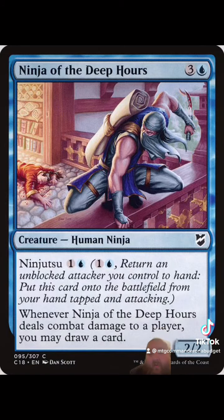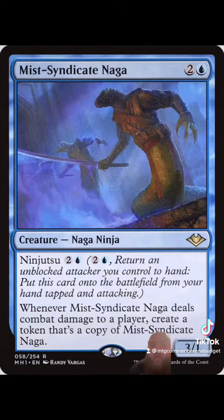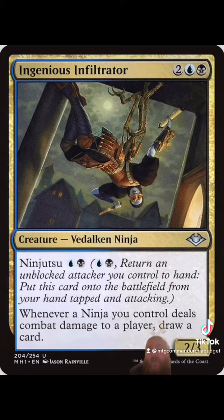First up, I want to run a bunch of different creatures with ninjutsu to give us direct value from the unblockable creatures we'll be running. So we're going to run cards like Ninja of Deep Hours, Mistblade Shinobi — which lets you recycle certain cards — Mist Syndicate Naga — which can give you a bunch of different copies to proc off the effects — and Ingenious Infiltrator. It's a really cheap ninjutsu card and it's fantastic.